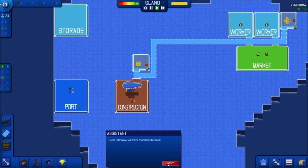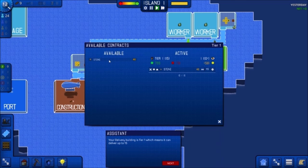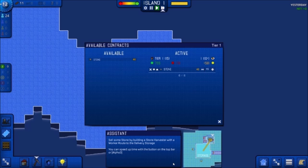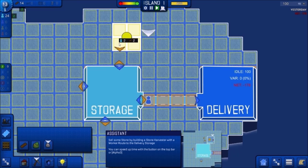Set up a worker route from the wood harvester to construction. Add roads and watch as goods are harvested and delivered. Good job — now we have materials to build. Your workers need to get paid as well. You get money by fulfilling contracts. Open the contracts window — there's a stone contract which pays 46 gold per item. Grab the stone contract. Your delivery building is tier one, which means it can deliver up to 15 per day. This game is a little more complicated than GameCorp X, I have to say.